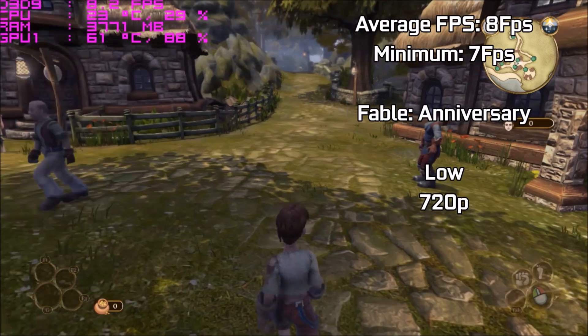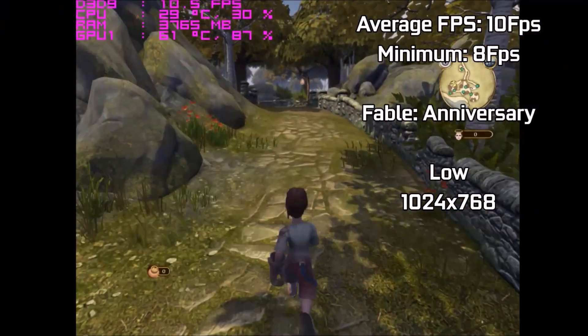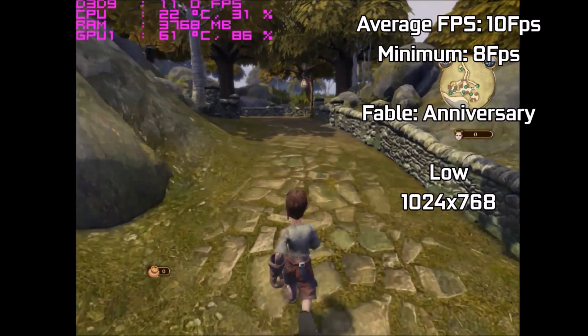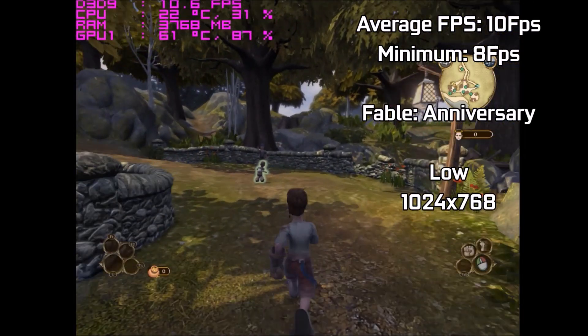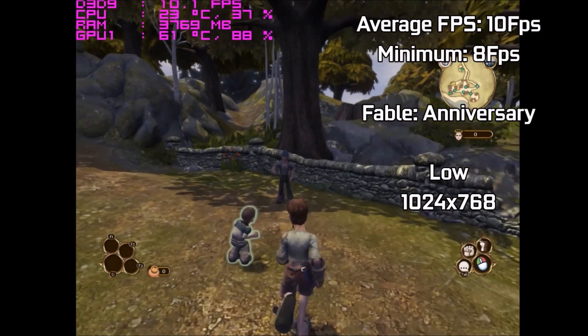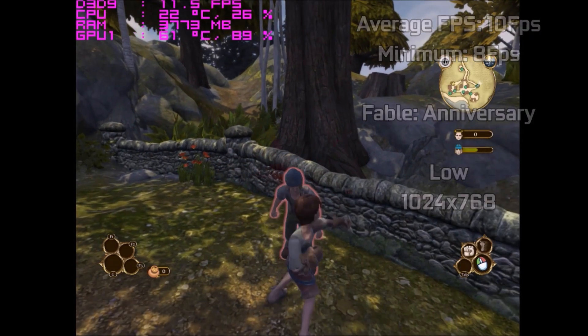The non-HD remake of Fable performs far better. With the Anniversary Edition, the GPU is pegged at 100%, and the only way to resolve the stuttering is to lower it to 1024x768 — but the game looks absolutely horrendous at that resolution. Realistically, you may as well just stick with the old one, which shows that you may as well play some older games on this card if you can't stand the low frame rate.